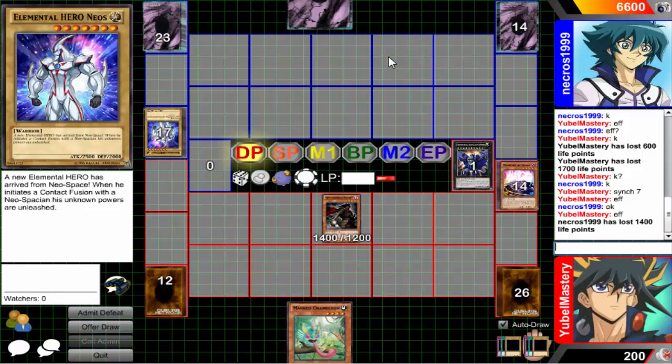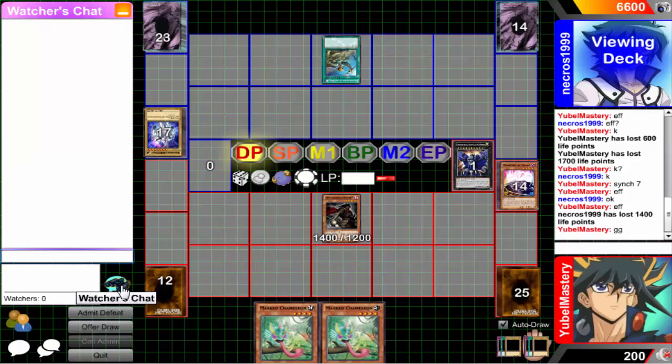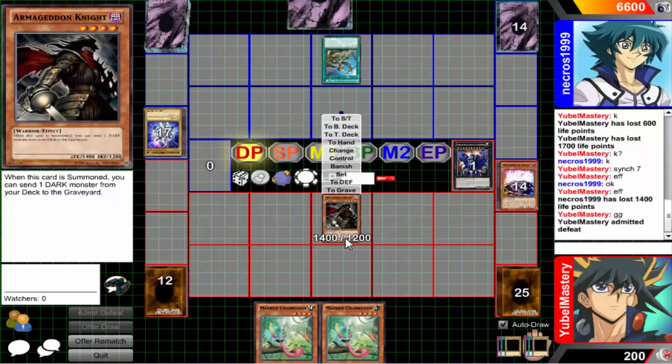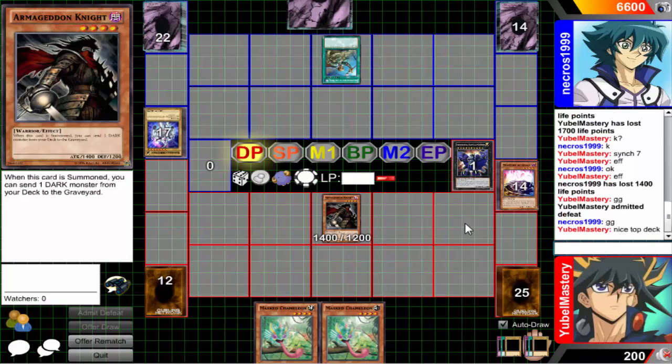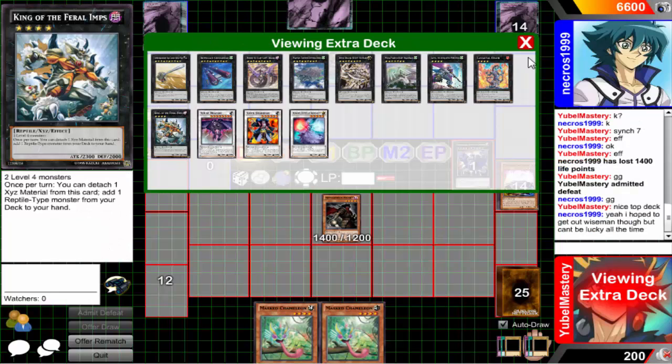Draw — oh! Alright. Yep, GG. Yugioh top deck — you got it. Just search for Dark Grapher, summon Dark Grapher, and that's it. You got it, GG. Another Masked Chameleon would've been nice as hell. GG, nice top deck. As I said, any of those cards could've gotten me. I probably could've lasted a little bit longer — could've turned Armageddon Knight to defense mode, Masked Chameleon bring back Phantom of Chaos, went to Scrap Dragon or something big and juicy.